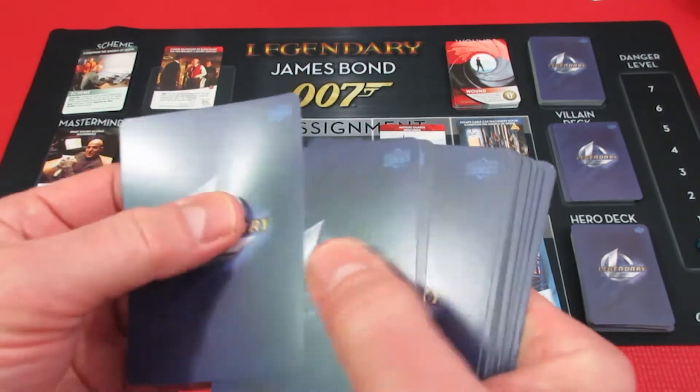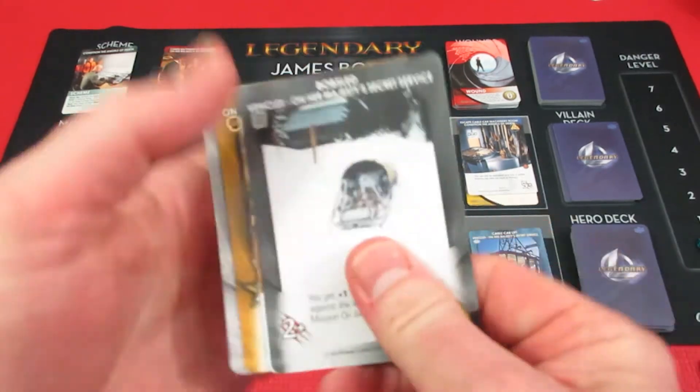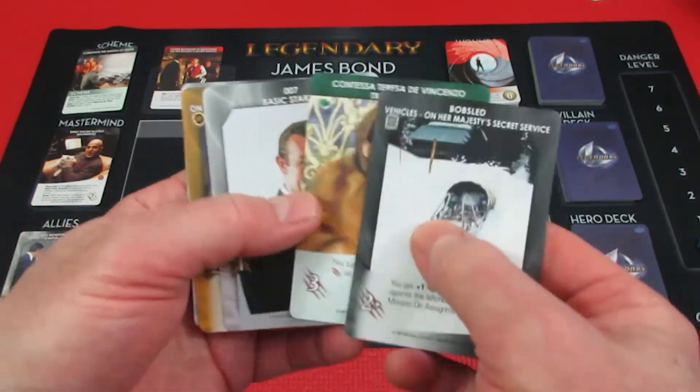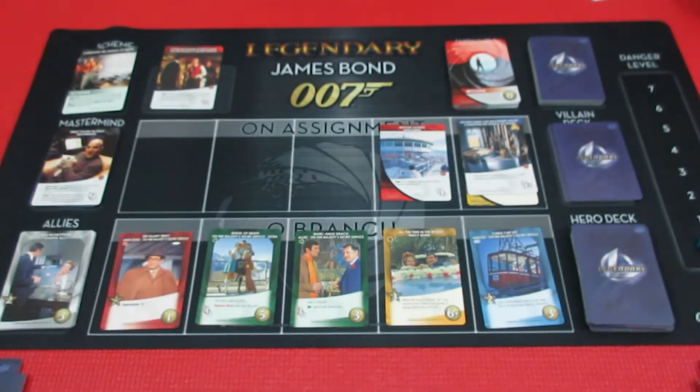He's going to pull up six new cards. He's got his bobsled, he has Tracy Bond — woo, that's good! Oh, Angel of Death. Yikes.